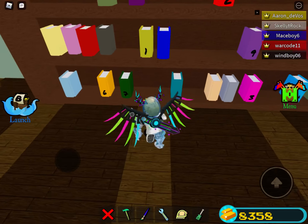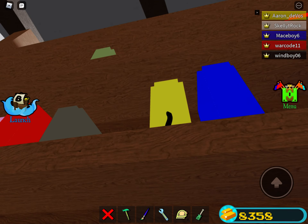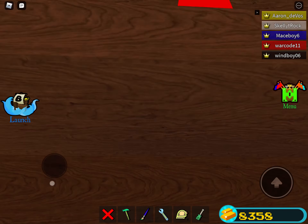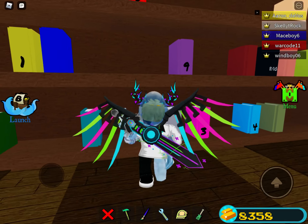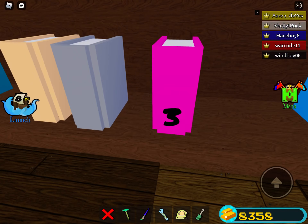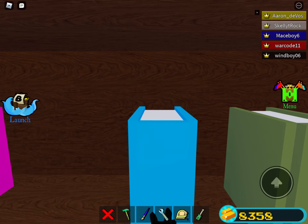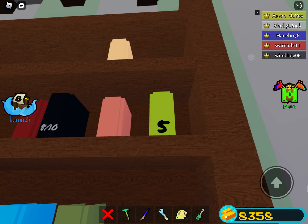Now we're gonna need to enter in the secret code. The code is: yellow book, this top red book right here, then this pink book, this blue book right here, then this lime book.